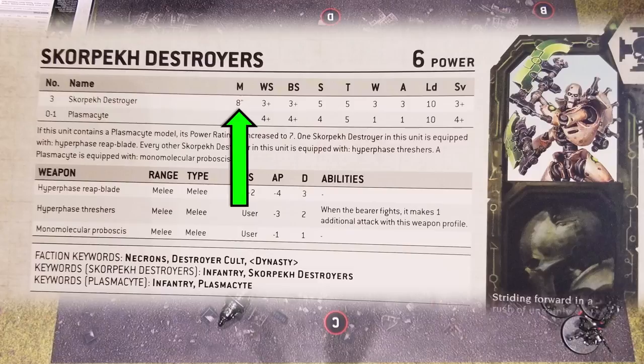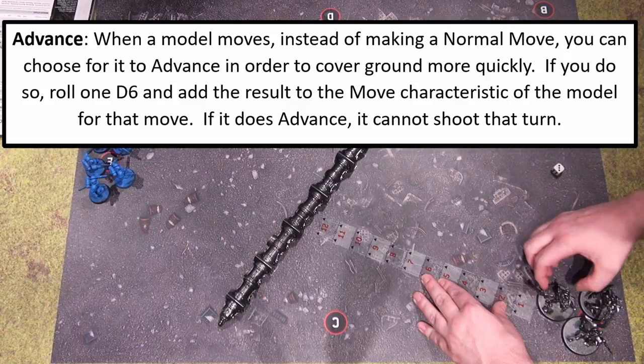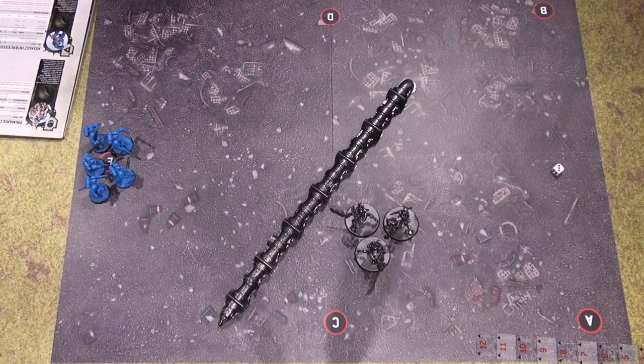Necron Turn 1. I've got a movement of eight and no shooting weapons, so I'm going to advance them. When a model moves, instead of making a normal move, you can choose for it to advance in order to cover ground more quickly. Roll 1d6 and add the result to the move characteristic for that move. If it advances, it cannot shoot or charge that turn. So they go three plus eight for a total of 11. Passing to Space Marines Turn 1.